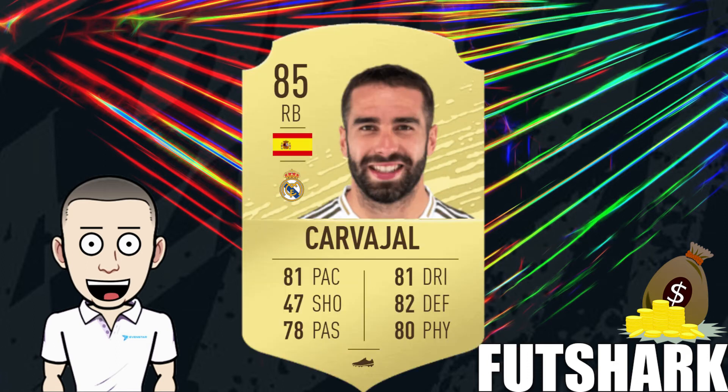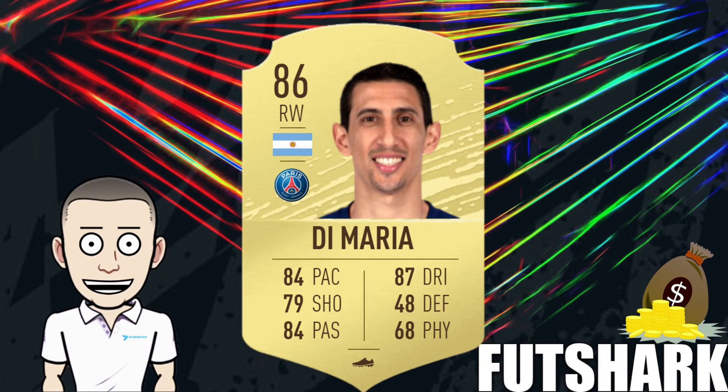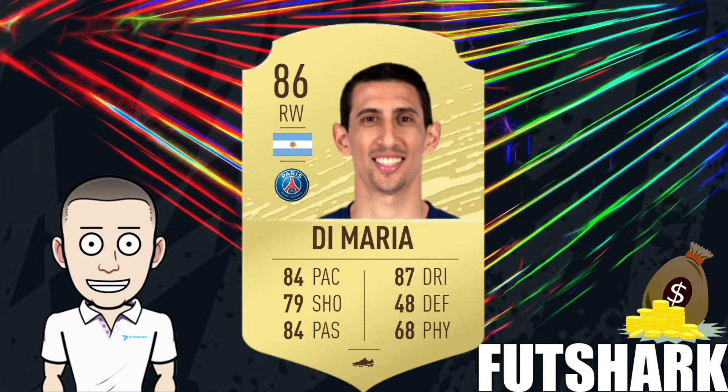Moving into the 85s: Carvajal is expensive for what he is — all he is is a fodder player — but he still has room to grow. If you've got a lot of coins and want to move into a card quite quickly, you should do okay, but you're not going to double your coins. You'd be lucky to get plus 50%, probably looking at about 20 to 25% profit, but it's a quicker way to move your coins. Similarly Di Maria is very useful for higher rated SBCs — again not looking for a massive profit margin, maybe 15 to 20%, but a quick way to move your coins.